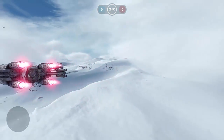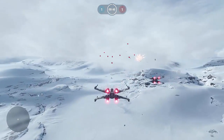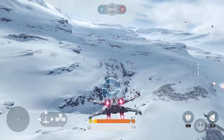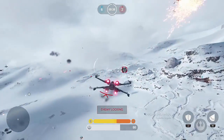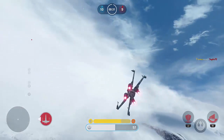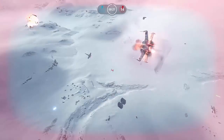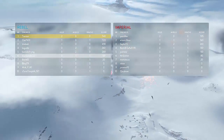The fighter squadron mode is where you fight in two teams. When you're in the Imperials, you get to choose one of the two fighters, and when you're in the Rebels, you get to choose one of the two fighters. My personal preference is that with the Imperials I like to go with the TIE Interceptor, and with the Rebels I like to go with the X-Wing. I don't know if there's anything better or worse about either one of them — that's just my personal preference.